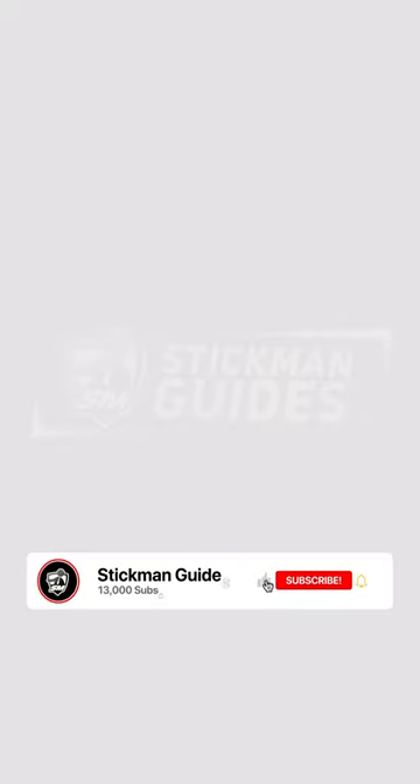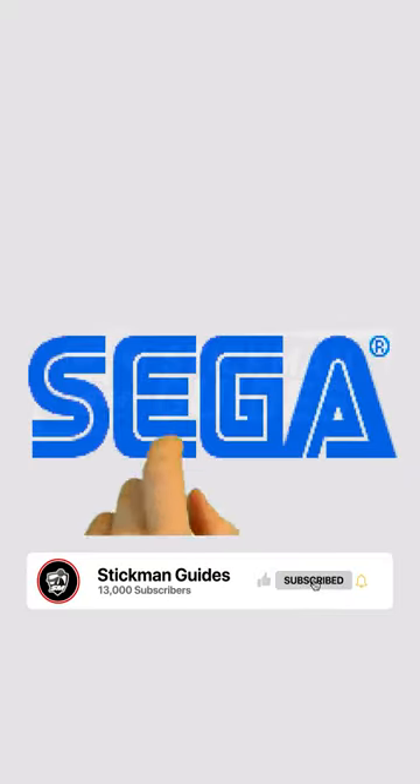Tap on any character, wait for the Sega logo to appear, and then quickly tap S, then E, then G, then A in that order to hear a ring chime.